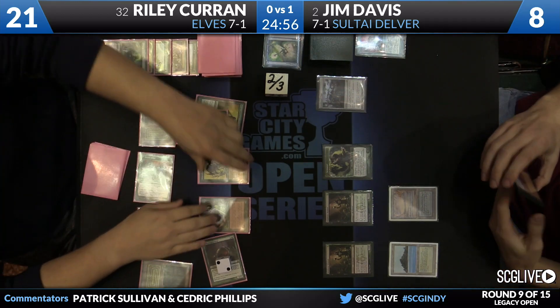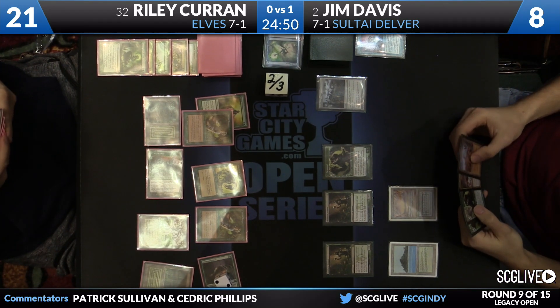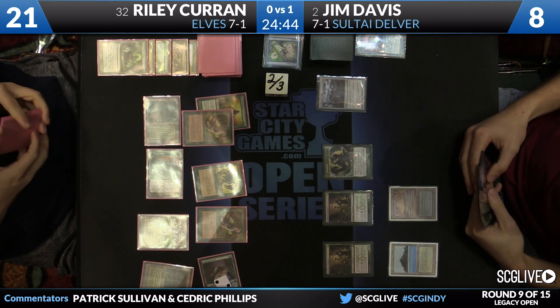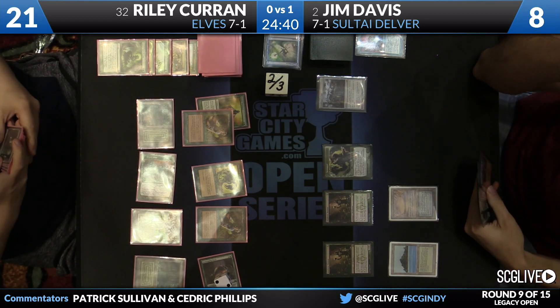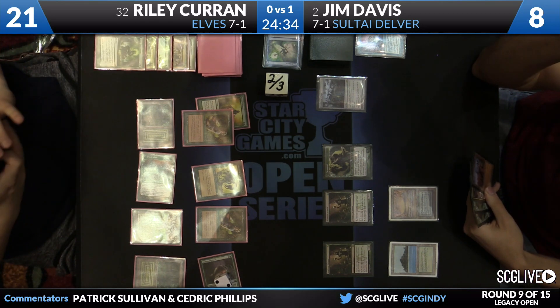He probably wants to go about his business carefully. A Toxic Deluge is something you have to be worried about, especially in conjunction with Tarmogoyf — that's a way for Jim to catch up very quickly. We can see Jim's hand has Wasteland, two Tarmogoyfs, and an Abrupt Decay, so we know he doesn't have Toxic Deluge. But Riley does have to tread a little carefully because that's one of the few ways he could lose this game. Jim has two copies of Marsh Casualties in his sideboard — and this is a sideboarded game.